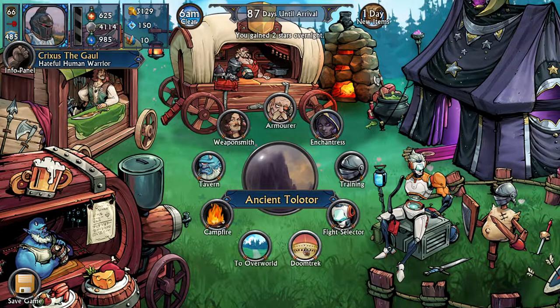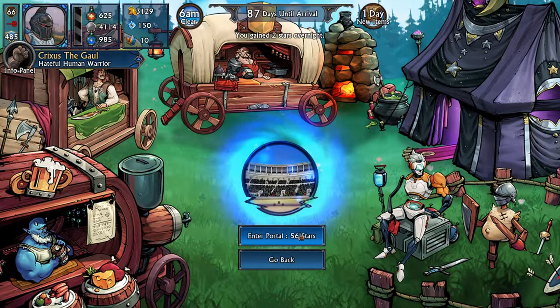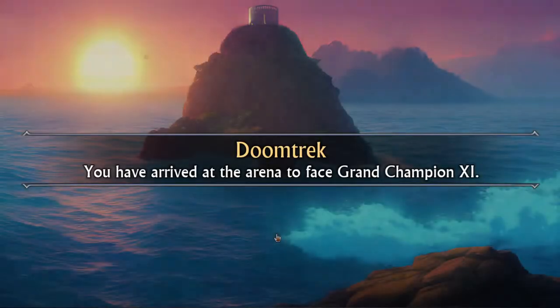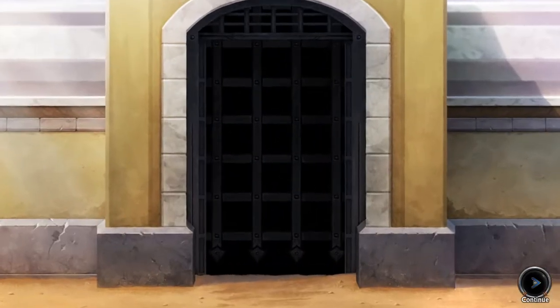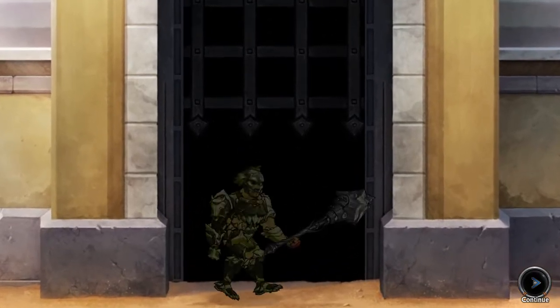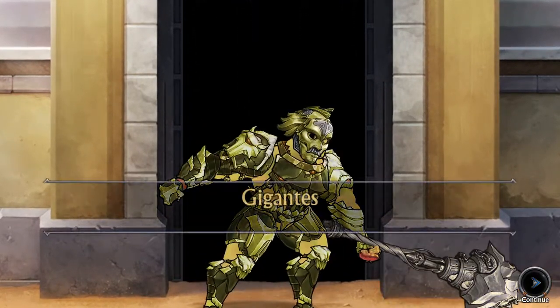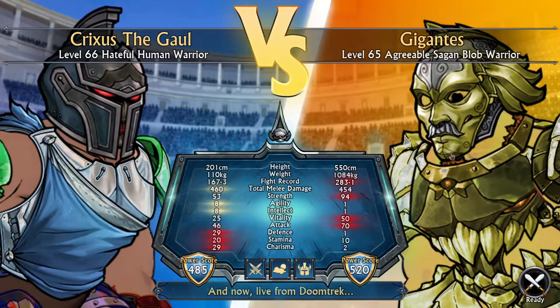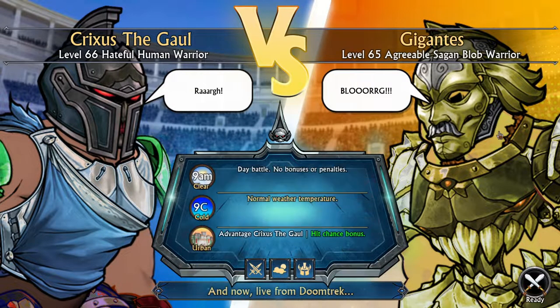It is time to head to the arena — it is only going to cost us 56 stars and we have over 100, so we're good to go. Grand champion 11, reveal yourself. We are versing Gigantis, the mustache man — he has a little mustache on his helmet. Okay, he's a blob. He's not even a man; he's a blob in disguise.